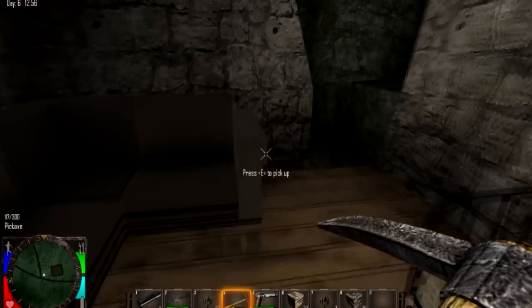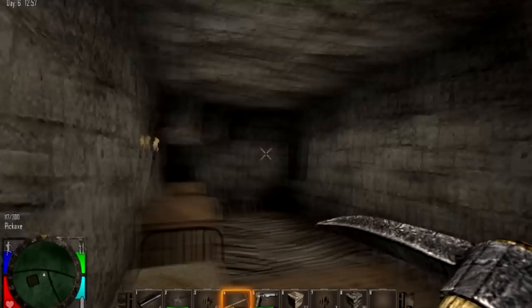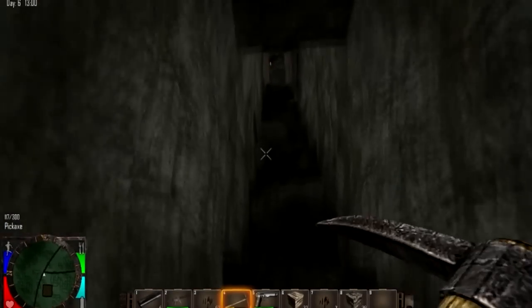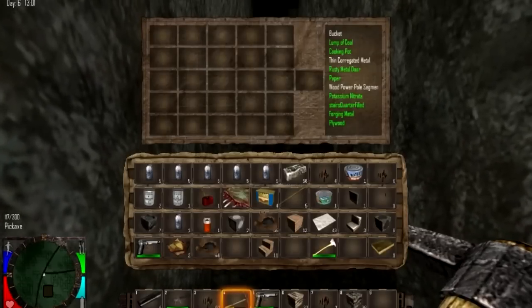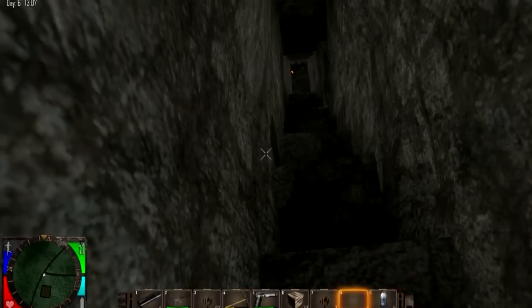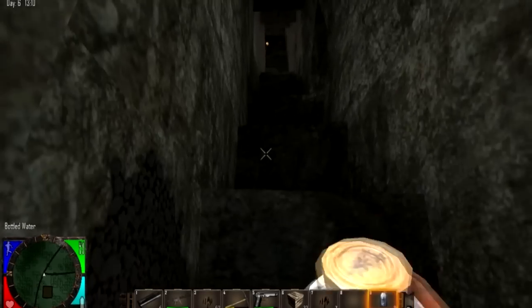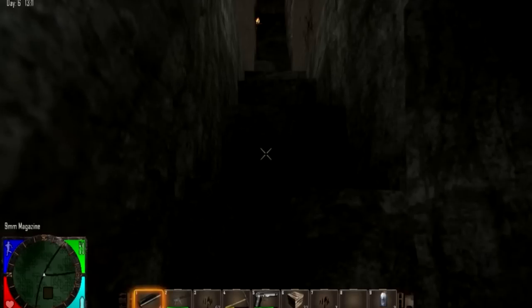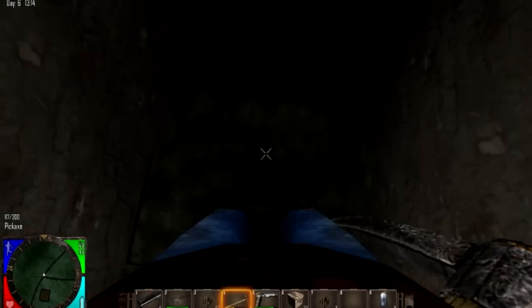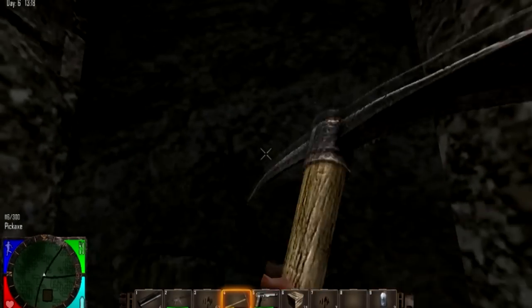Hello everyone, welcome. This is Koto from Koto and Sen. This is part two of our 7 Days to Die tutorial-esque thing. It's just hit daytime. I've got plenty of supplies as you can see here — got some venison, got some water, which I will eat and drink. But supplies won't last forever. We need to go out into the town area and get more supplies. That's absolutely the main priority.